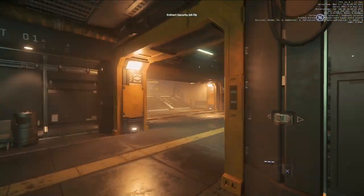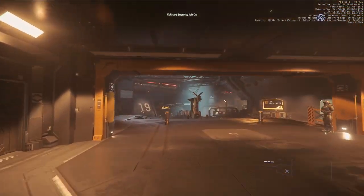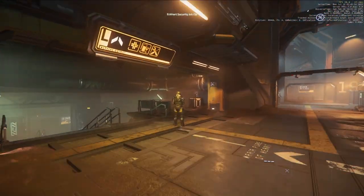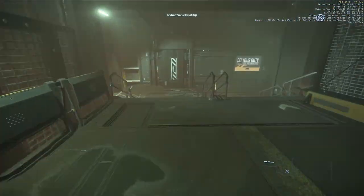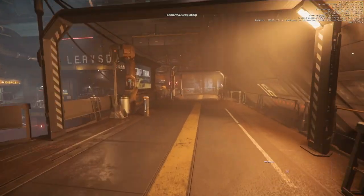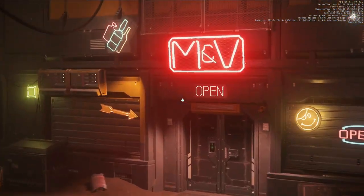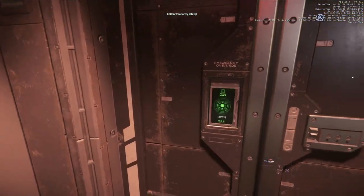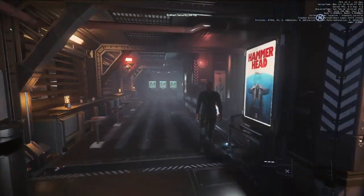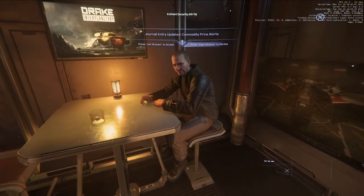We're going to do most of the fights in the Hornet because it's got massive DPS — just like the Reliant. This is also practice for me in the Hornet. Here's the bar — M&B's. We found it! We go into the bar to find Miles. You take a left, go down the stairs, and there he is. What's up, Miles?